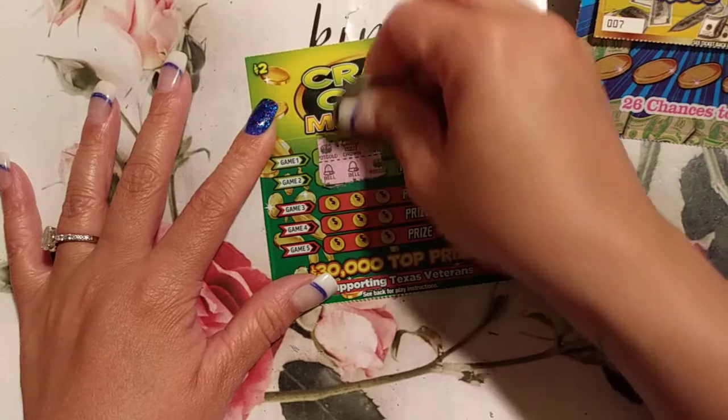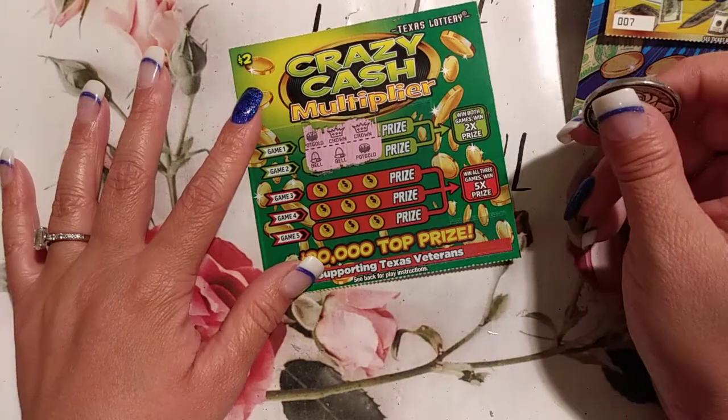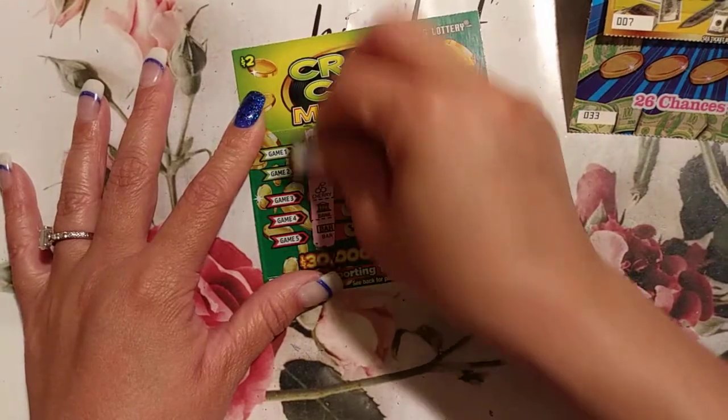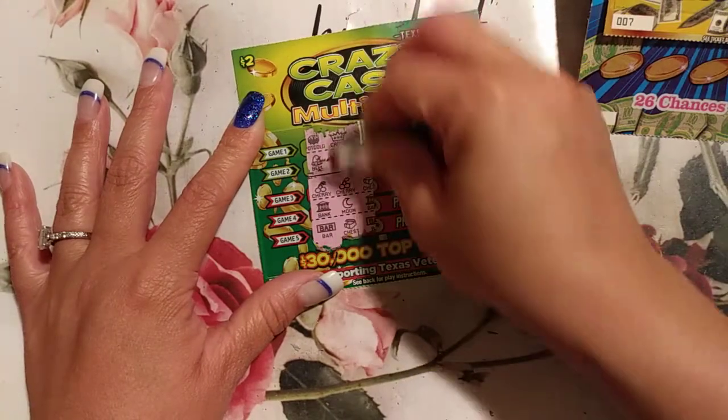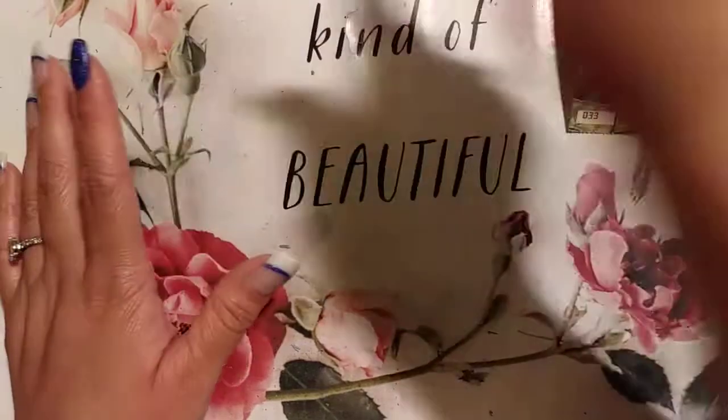Pot of gold, crown, crown, bell, bell, pot of gold. Cherry, cherry, and chest. Bank, moon, bank, bar, chest, bar — nothing there.